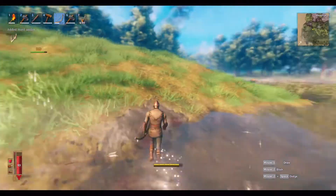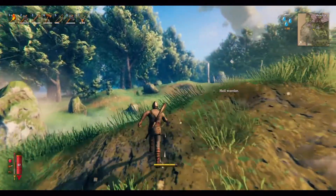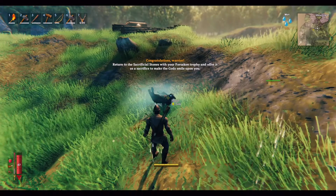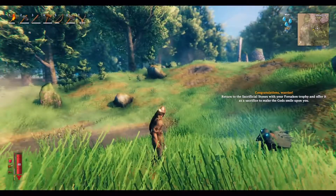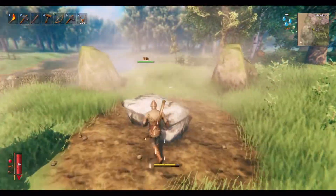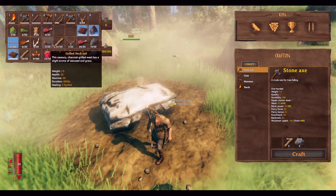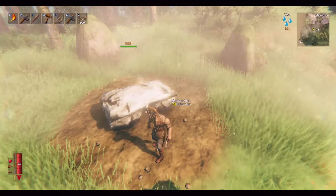I got the hard antler off of him — that allows us to make an antler pickaxe, which is what we really want. Return to the sacrificial stone with your forsaken trophy and offer it as a sacrifice to make the god smile upon you. I believe this gives us a buff for a certain amount of time. Once we get it we can hit F and we get a five-minute stamina buff to running and jumping on about a 20-minute cooldown.